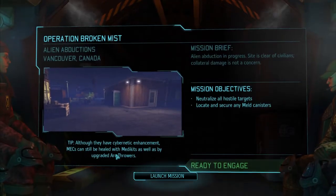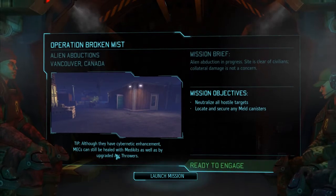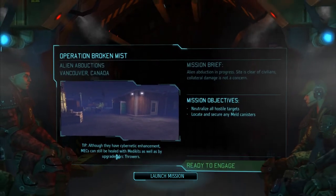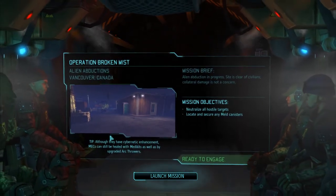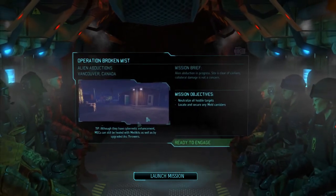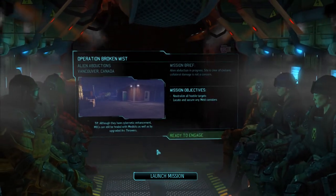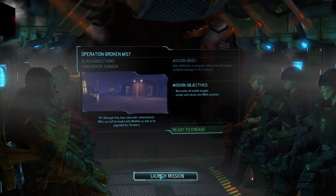Hello everyone and welcome back for another episode of XCOM Long War Season 1. We're about to touch down in Canada for an alien abduction mission, Operation Broken Mist. It's a swarming difficulty one, so we're expecting a lot of resistance. Gibson is back on duty packing a rocket launcher. We've got Chavin with an Arc Thrower, everyone else just in support. We're going to see if we can bring back an alien, but most importantly, we're going to survive without taking any casualties. Let's get in there.